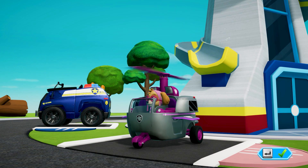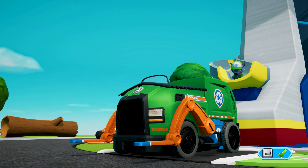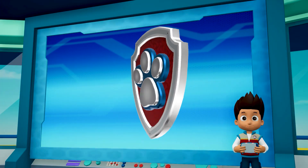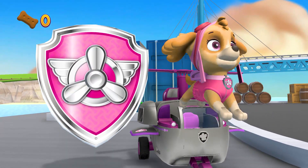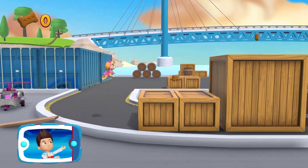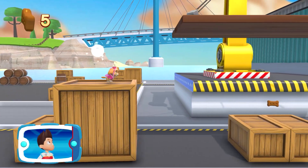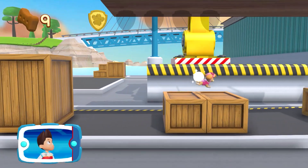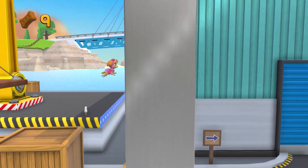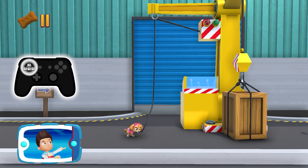Skye! Rocky! We need to find the lost family of sea turtles. Help Skye find where the sea turtles are. There's a golden paw print close by. You've got the golden paw print — collect all of the golden paw prints that you find. To pull the rope to the left, move the left stick.